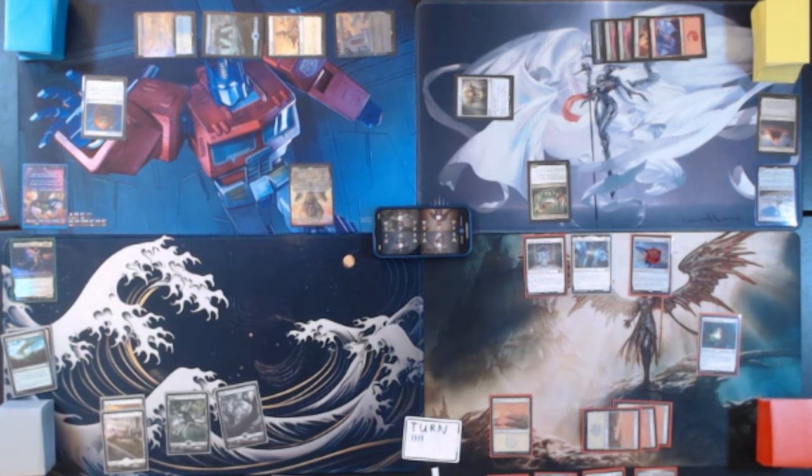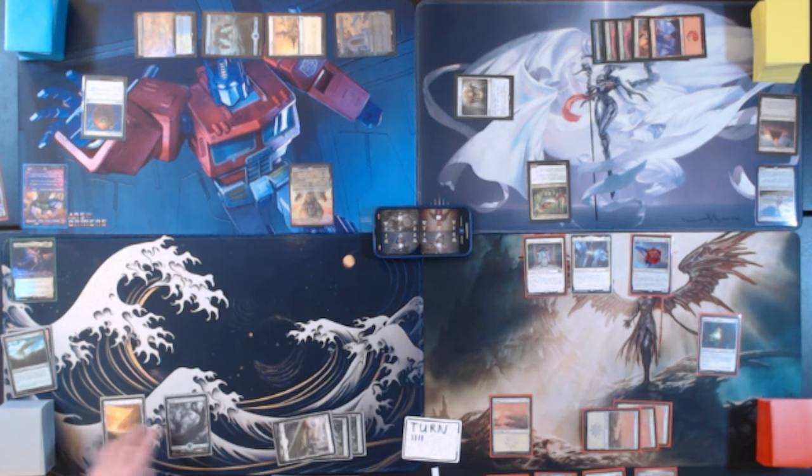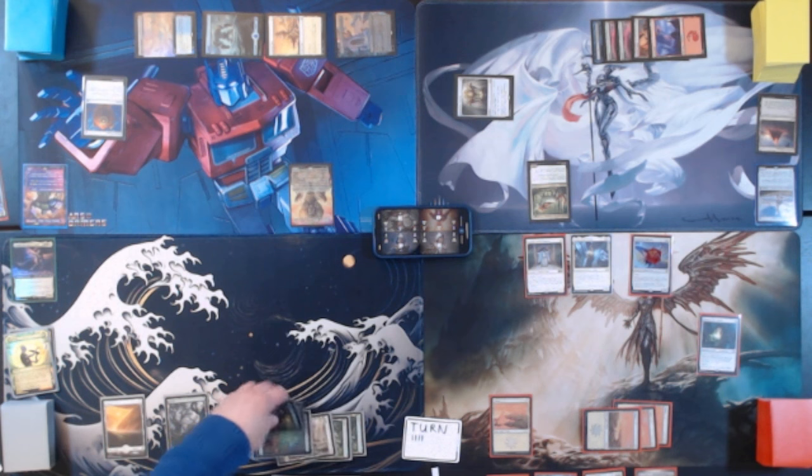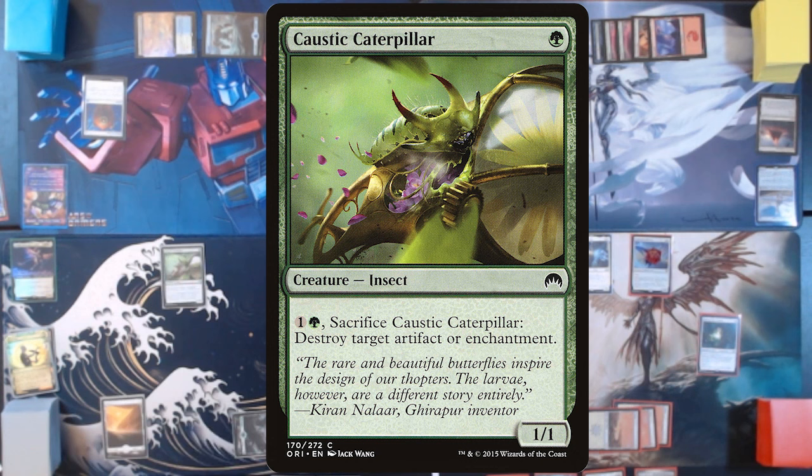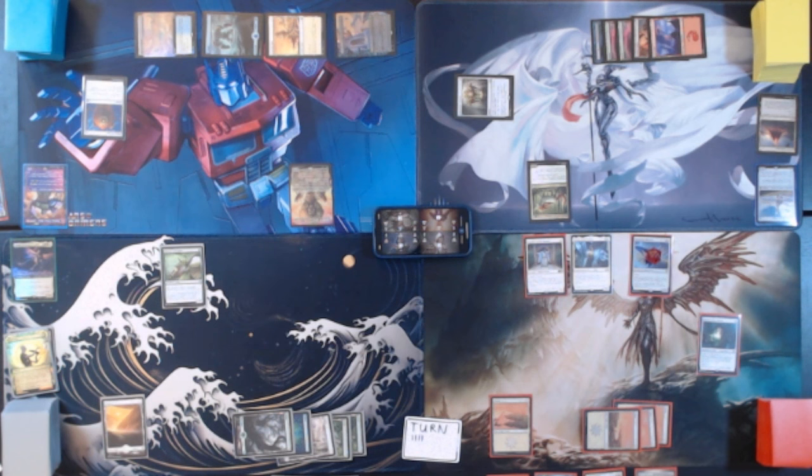Untap, upkeep, draw. Play another Forest for turn. Tap 3 to play Cultivate — two basic land cards, one into my hand, one on the battlefield. We'll say a Forest onto the battlefield and a Plains into my hand. Then I will tap a green for Caustic Caterpillar — a 1/1. Pay 2 and sacrifice it to destroy target artifact or enchantment. That's all we can do there. We will now move on to turn 5, because Optimus went first, and pass.